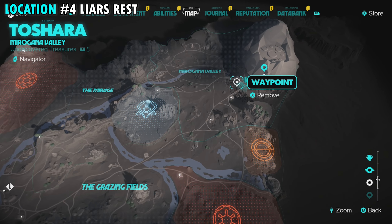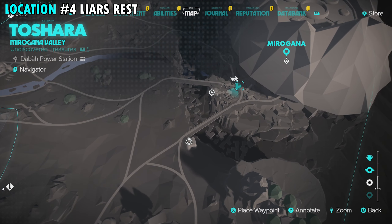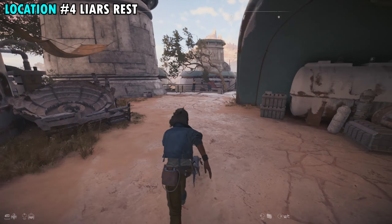Our fourth treasure location is going to be found at Lyre's Rest — this is actually a Nyx treasure. It's found right here in the town, just outside Miragana City. I recommend starting from where you can see my arrow on the main path. We're going to start right where the little archway is and make our way into the little town. We'll come over to this staircase, make our way down the stairs, take a right, and right over here you're going to see a ladder that will take us down even lower.